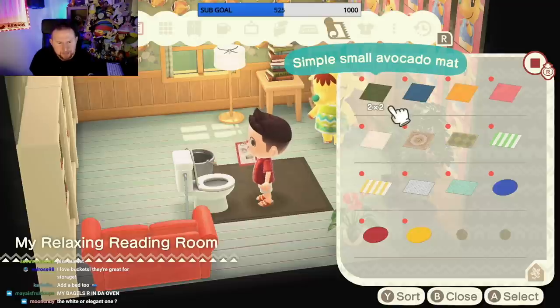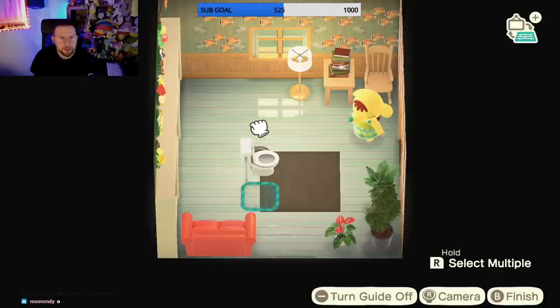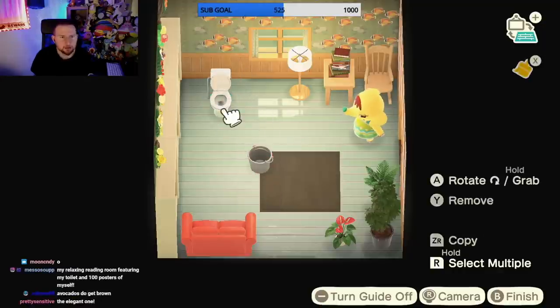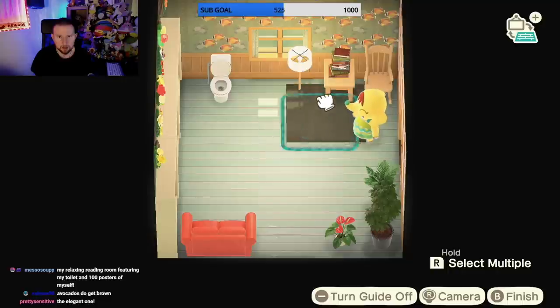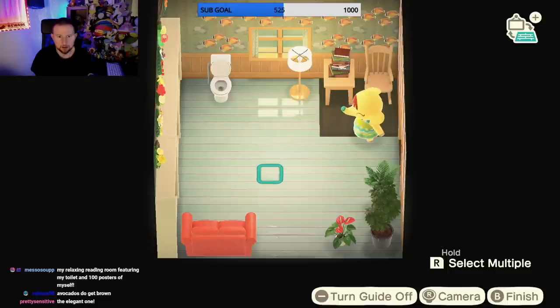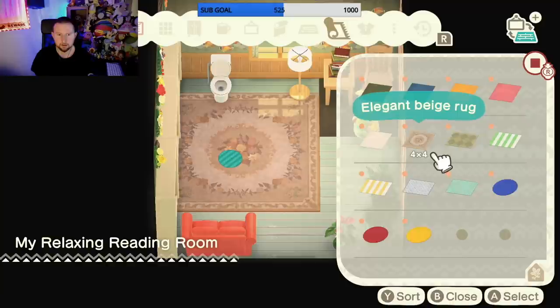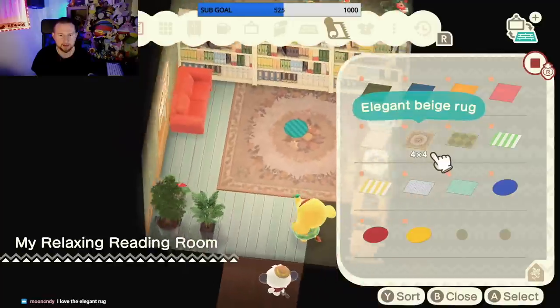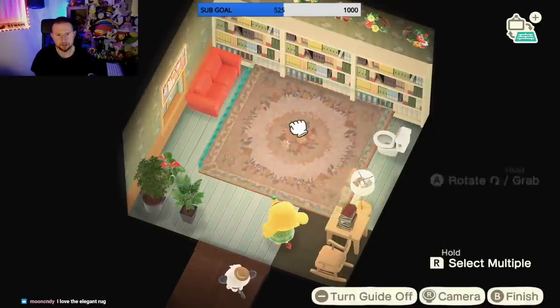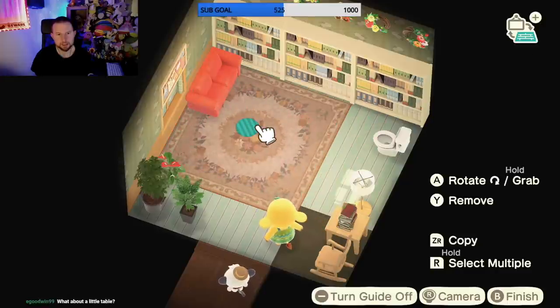Okay, it looks green when I select it but then I place it down and it's brown. I was kidding about the bucket - let's put that away. How about the rug right there? Let's see how the elegant one looks. Oh - is that a heart? She liked that! She liked the elegant rug. It's definitely big - I'm gonna put a little coffee table by the couch too. I should move the couch so she can reach the bookshelf.